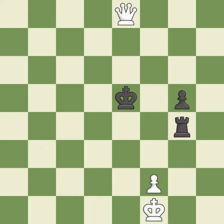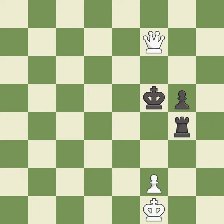This evades the check from the queen — it is best. A solid choice — it is excellent. This steps away from the checking queen — it is best. That's not a mistake, but it's not the best move either — it is good.